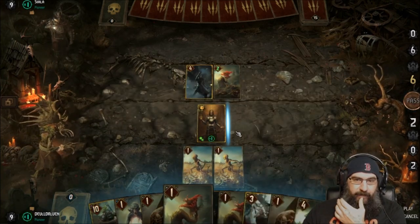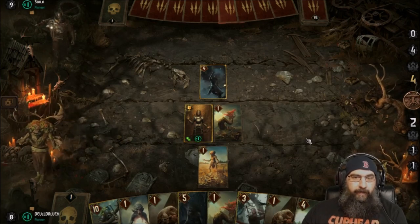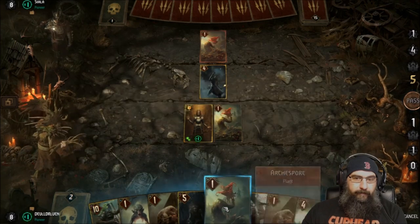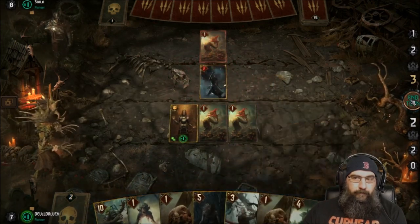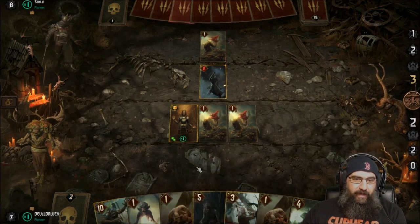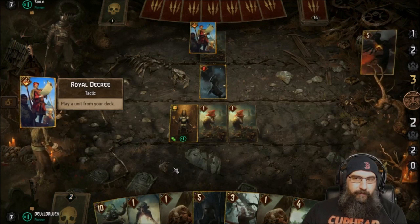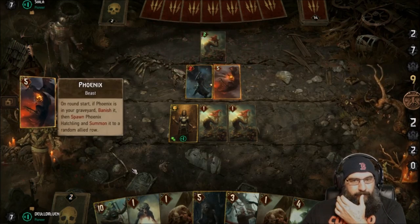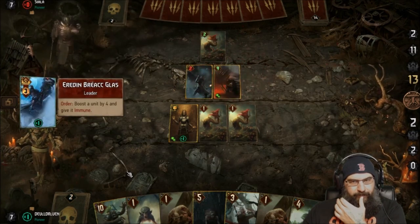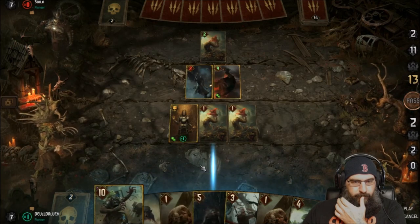We might get the 50/50 here, we'll see. That's fine. What a weird match. Next we'll play our alpha, or we'll play this ancient foglet. Maybe we'll play the ghoul yacht. Phoenix — he's making that immune.